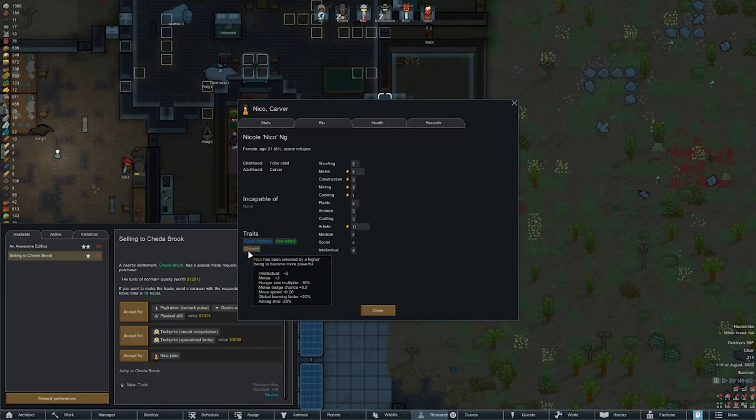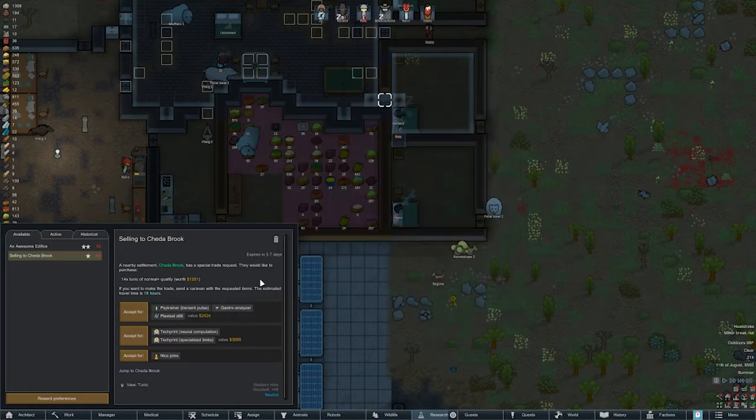A colonist has been selected by a higher being to become more powerful — that's actually great! Iron will — I could take that, but I have to deliver at the start. The new trial time is 18 hours. I think we'll accept for her, but I won't take the side trainer because I don't need it. The prints are cool but I don't have a need for high-tech prints yet — they're way down the research tree.